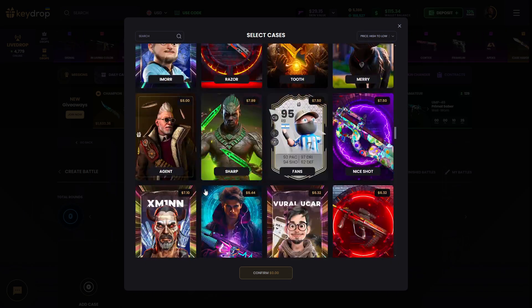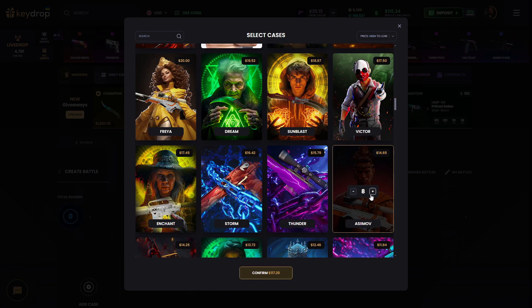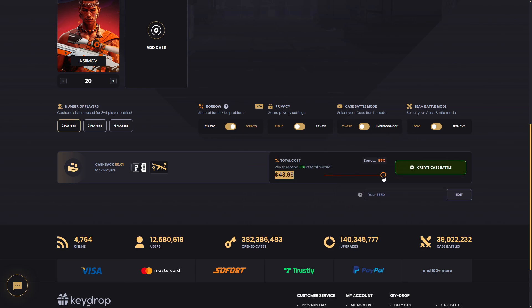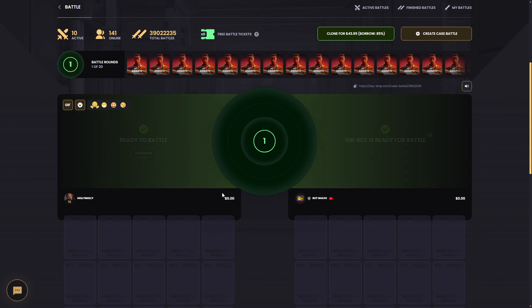I want to create some case battles with borrow mode. I want to farm a simo case — there's a small case here. I want to try this for the 20th time. Let's do this in borrow mode. Okay great, let's see what we can get.